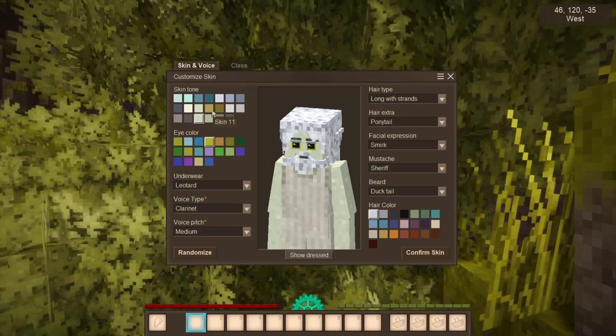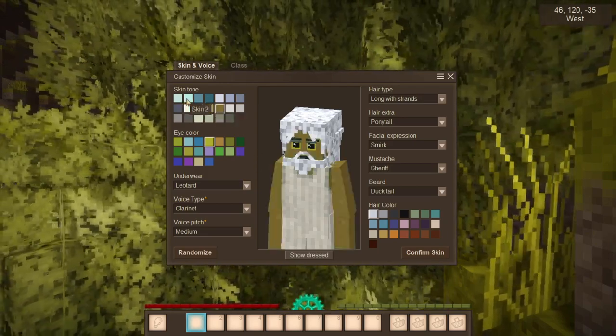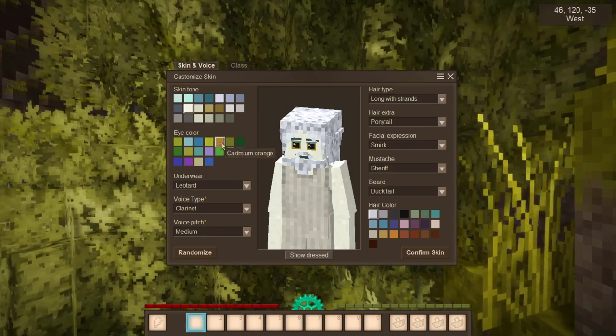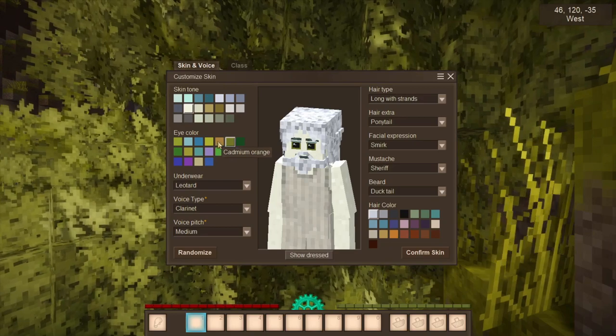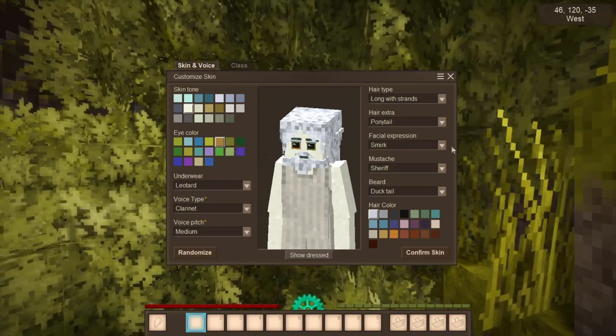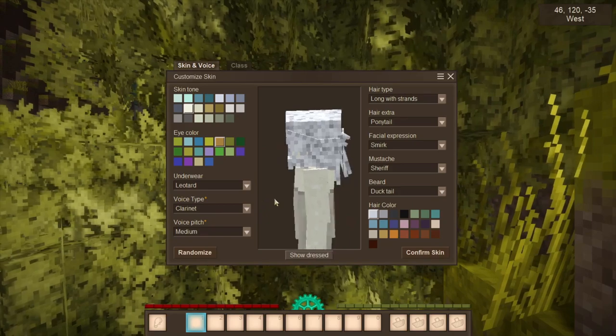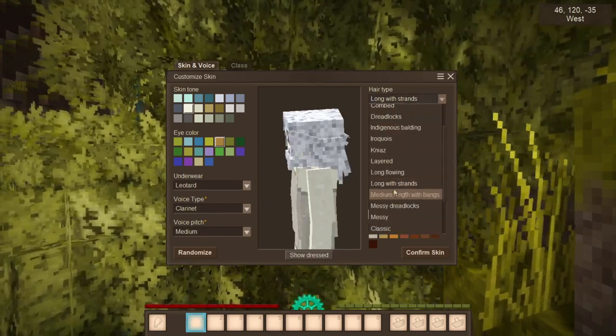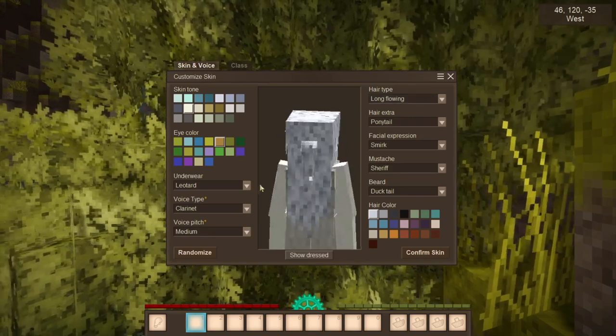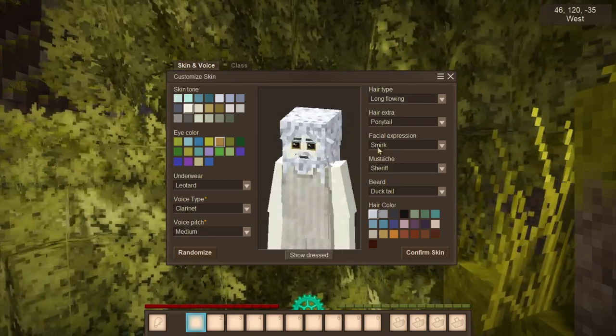I'm going to make my character real quick here. I usually go with brown eyes and long hair with strands. I like the long flowing hair - it's just the kind of hair I have.